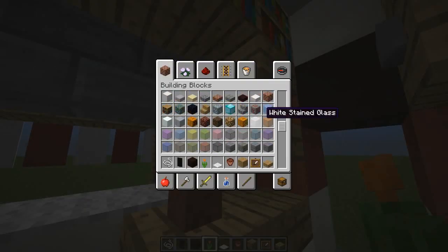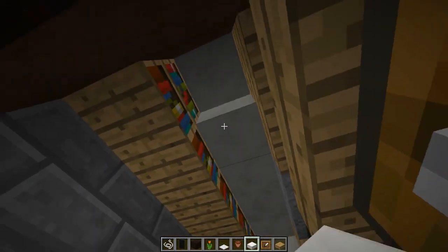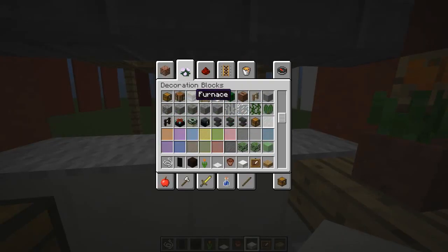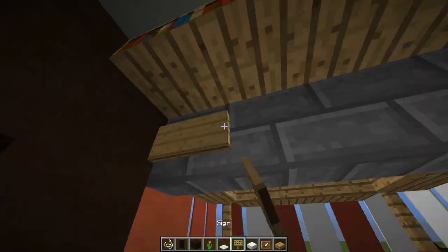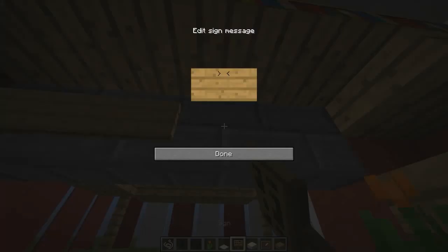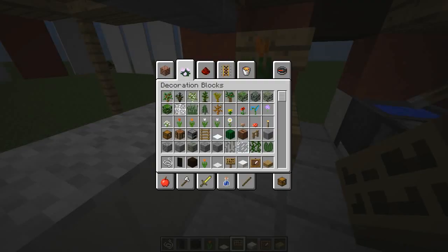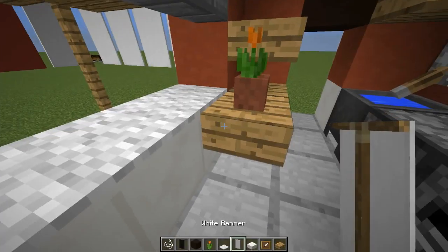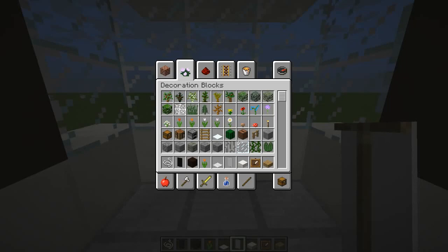Now take our quartz slabs and put these right up here. You can add some more decorations if you feel like it — put some signs up right here. For our hand towel, put a red banner — or any color, we'll do white this time — right there. And we're good for our kitchen.